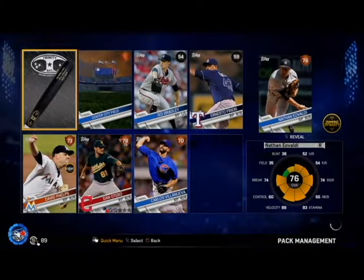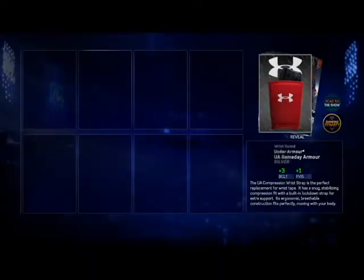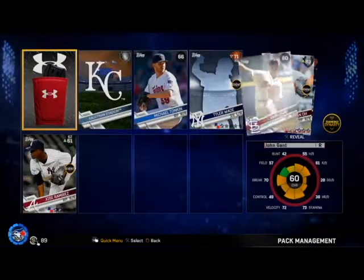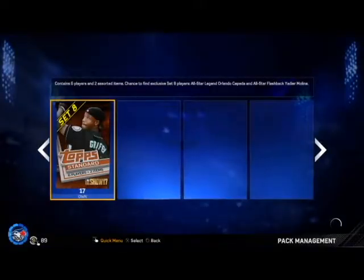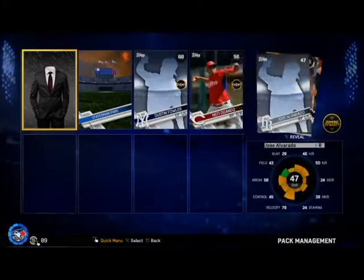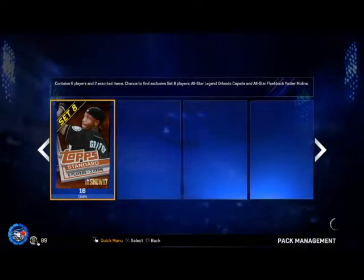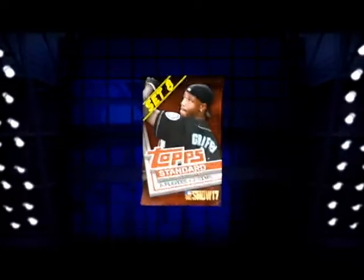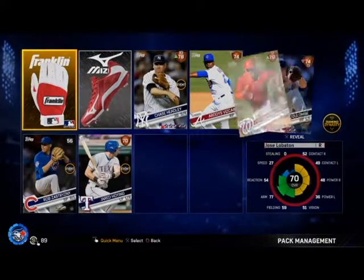Carlos Villanueva — he used to be a Blue Jay. We're looking for that Tejada and the Yadier Molina — those are the two cards we're looking for. We're getting Singuano; I already have that card from doing the Cardinals collection. Another silver, we're getting Peralta — I have the gold Peralta already, so that's not going to be useful. Another pair of gold gloves. Chase Headley — would like to get his diamond card instead of the regular one.